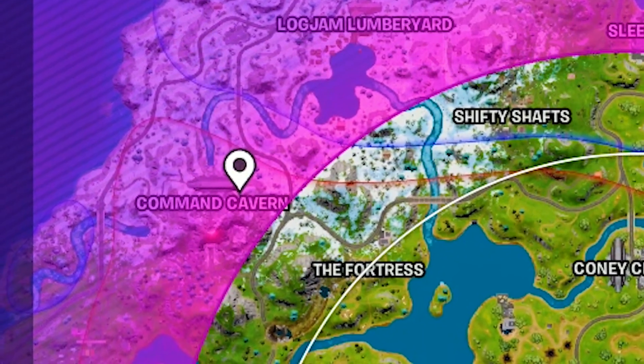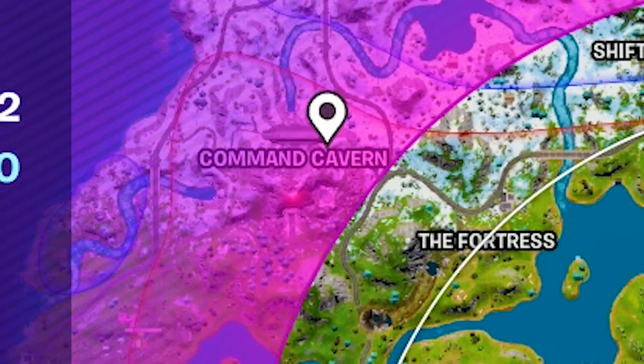The Clombo location is currently inside of the storm, so we'll finish this game out and try to get a Victory Royale first.